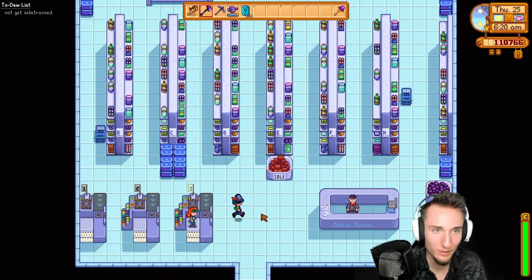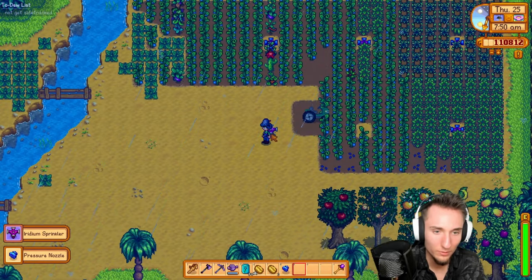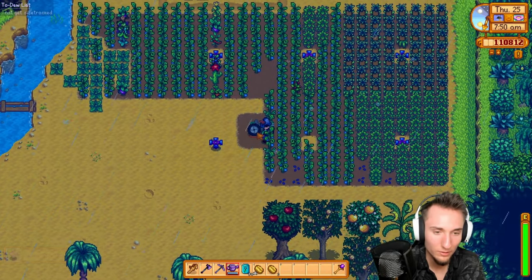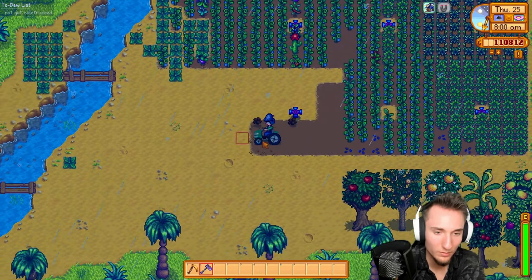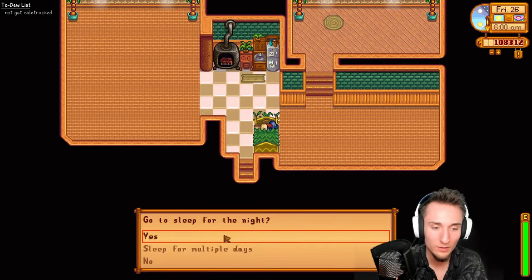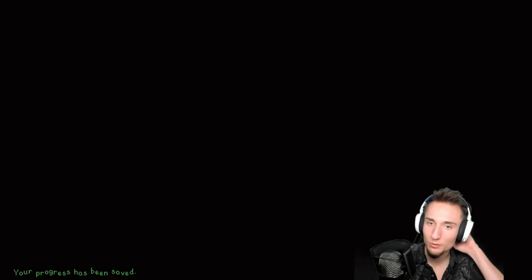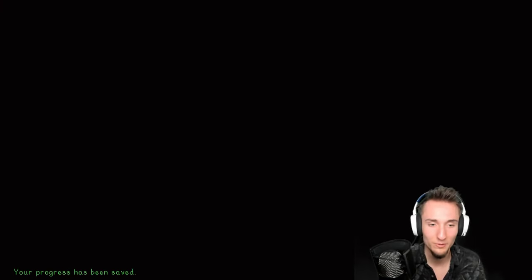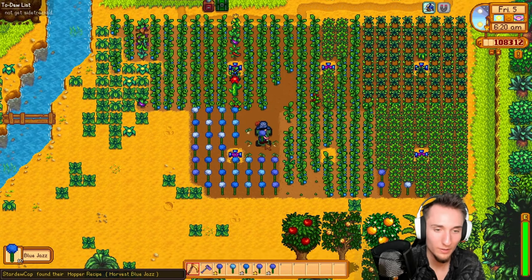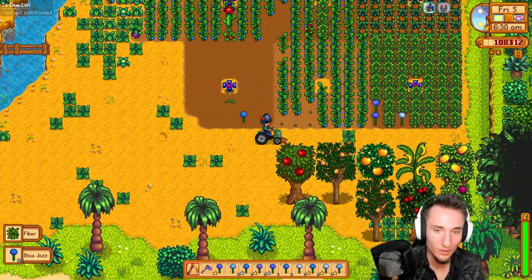Jazz seeds — just gonna buy a whole bunch of them. Go to the island with them. Sprinkler over here for the blue jazz. There's still a bunch of land. Blue jazz takes 7 days. And we'll go into another spring so we can do the strong stuff quest. My goal is to get done with Stardew — I think we can complete the community center. We can use this guy. Yeah, that's 5 gold star for sure.